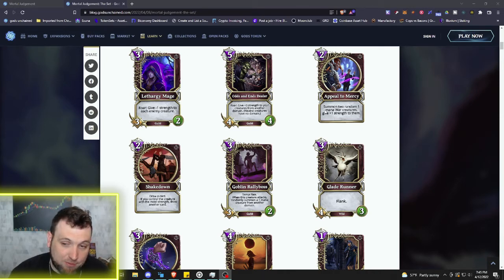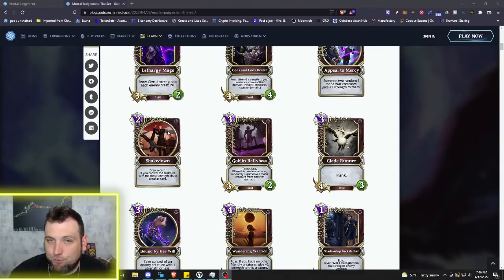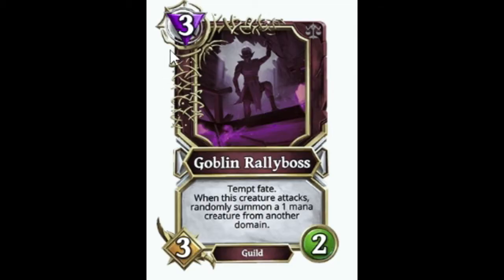We've got another two mana spell: Shakedown — draw a card, and if you control the creature with the most strength, draw another card. That's pretty easy with the board control in Deception; a lot of Deception creatures have high strength anyway, and there are plenty of buff cards in Deception to make this happen. So basically two mana you could possibly be drawing two cards — we'll see how it gets used.